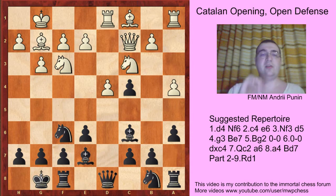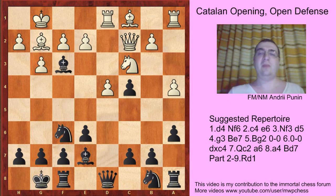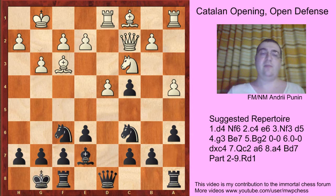And here black should play bishop takes f3 — only this move leads to an equal game. Please don't play something else like I did sometimes; only bishop f3 is a good move. Bishop takes f3 and knight c6, with the idea of playing knight a5 like in the knight a5 line, but here is the difference because white can take on c6.